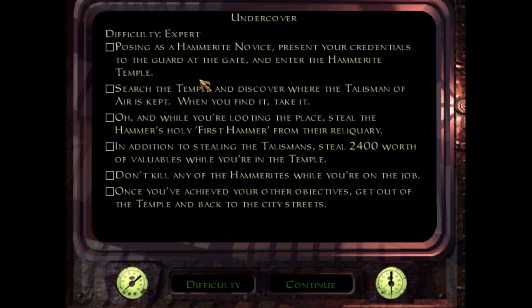So we're going to be a Hammerite novice. We have to find out where the talisman of air is. This level used to have two talismans in it back when it was in Thief: The Dark Project. So I'm curious — I'm going to go back and see if I can find the intro videos for this level and the Lost City in Dark Project form on YouTube. I'm curious what the differences would be, because both talismans must be mentioned in each briefing.